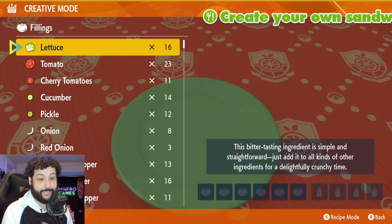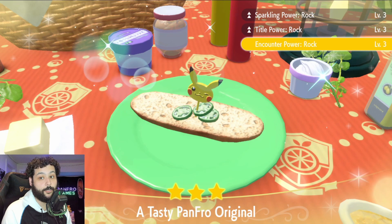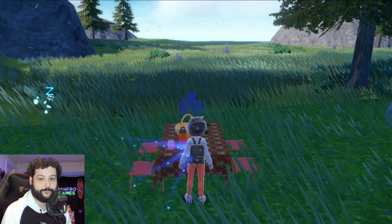Our next sandwich is going to be a rock type sandwich — this one's actually really interesting. With one jalapeño and two salties you can make a very easy rock type sandwich. We got Rock level three for Sparkling, Title, and Encounter — we're ready to begin this hunt.